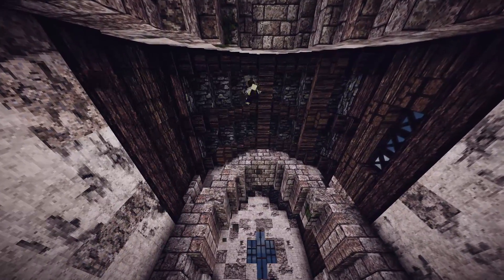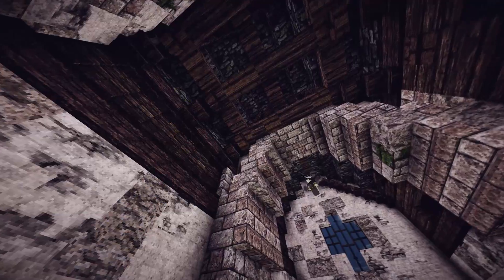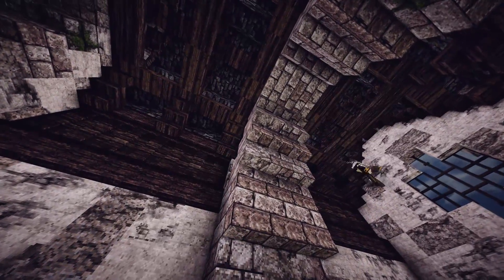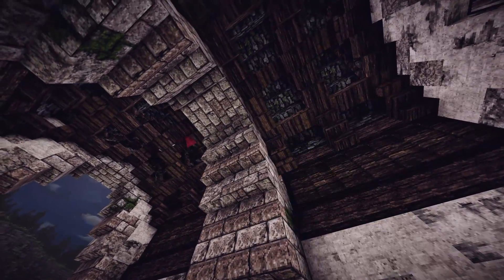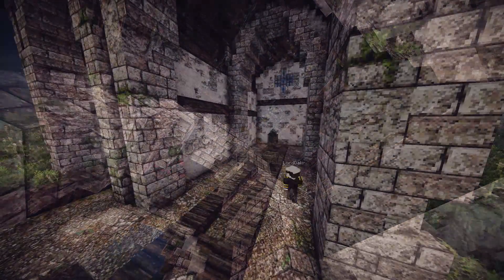Coming on to the inside of this building, I wanted quite fancy roof beams. I did spend quite a bit of time messing around with this to get it to look right and reshaping it, but I was pretty happy with what I had in the end. You can see the big archway as well, made out of stone brick right in the middle.